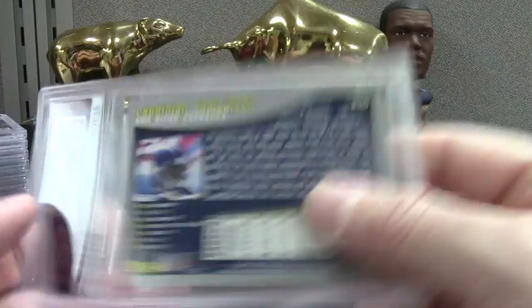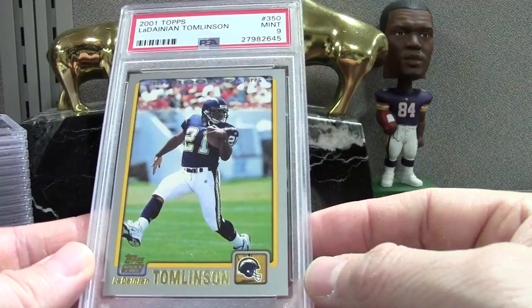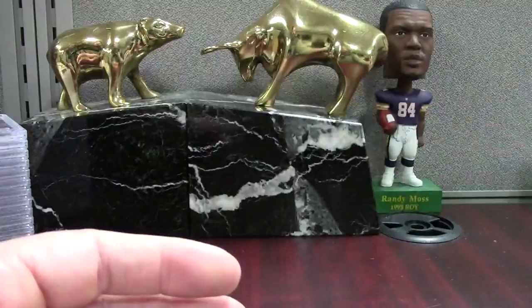Tomlinson Topps PSA 9 mint — this set is really really tough. I don't know what the cards look like straight from the pack, but for all the raw ones I've bought I rarely ever send one and get a 10. I do get some 9s here and there. This is one of the nicer ones I've gotten through the mail — probably bought 10 or 15 of these LTs, this is one of the nicest. This is the Hot Prospects Postmarks from 2001 of LT, numbered to 1775 — it'll go into the registry. A midnight grade on that one.